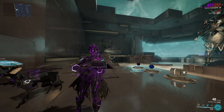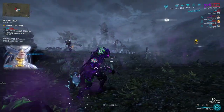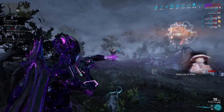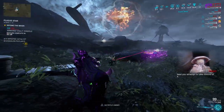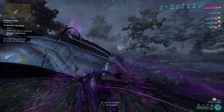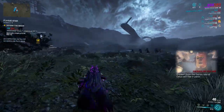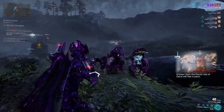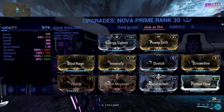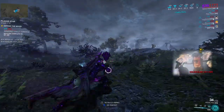Here we have slow Nova in the Plains of Eidolon during Plague Star. As you saw in the build earlier, she has a 75% slowness effect on enemies. The 2x damage multiplier is still applied regardless — it doesn't matter if you have 245 power strength or 10, it is a base value of 2x damage multiplier. I'll put the build on screen now for reference.